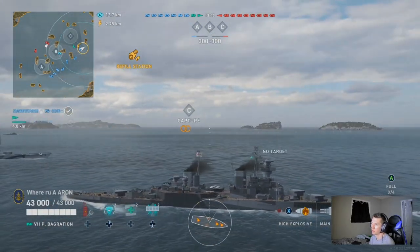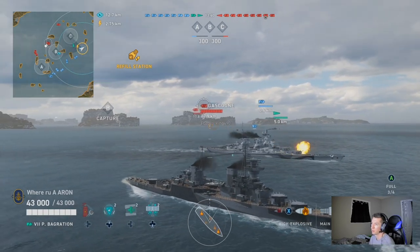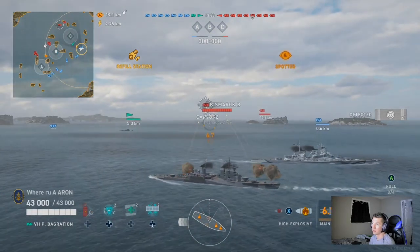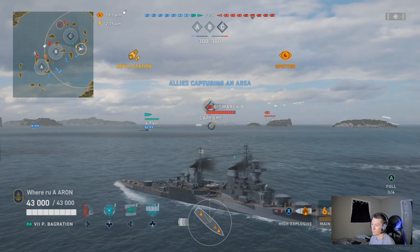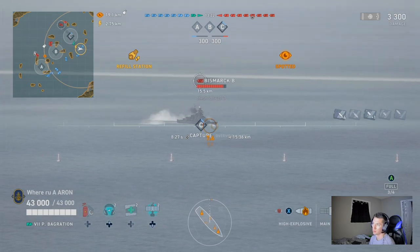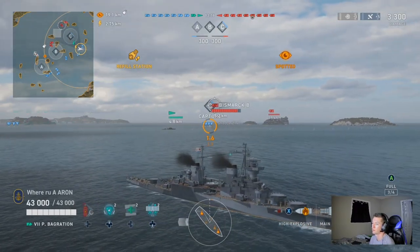We are getting in this defensive position here, and what this position allows us to do is to tank damage, to keep our radar in range, and to utilize all of our guns. Instead of bowing in, usually you have better kiting angles, so you can get all guns on target and accelerate out of the situation if need be. The P-Bag actually does suffer a little bit with her kiting angles — they are not the best. This is the position I want to be in, but we can only get two guns on target, so you have to open up a touch more angle.